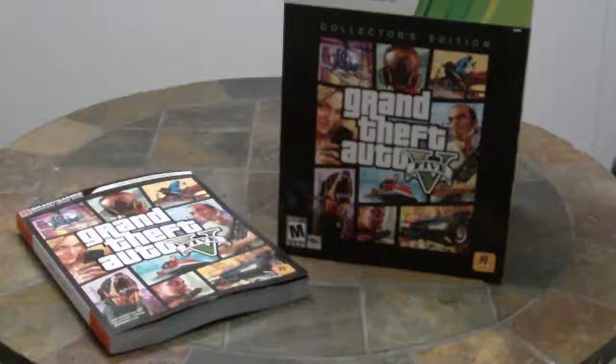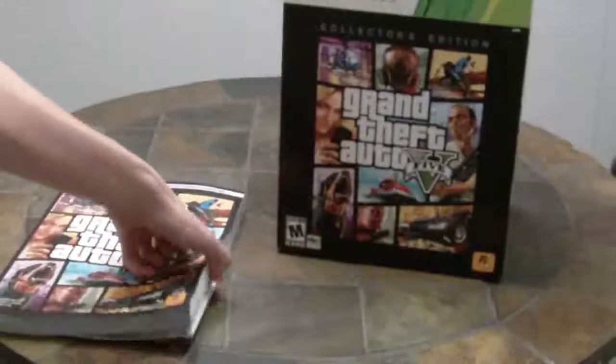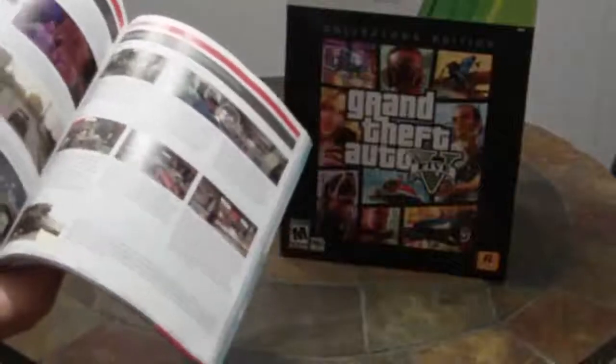I'm going to make this really short and sweet because I really really want to play this game. So here we have the strategy guide that I got. We got 'Take Your Game Further' on it. Got some artwork here and it shows you secret locations, booty calls, all kinds of secrets in here. There's just a ton of goodies in here. I've probably going to be reading this for a while. So there's that.